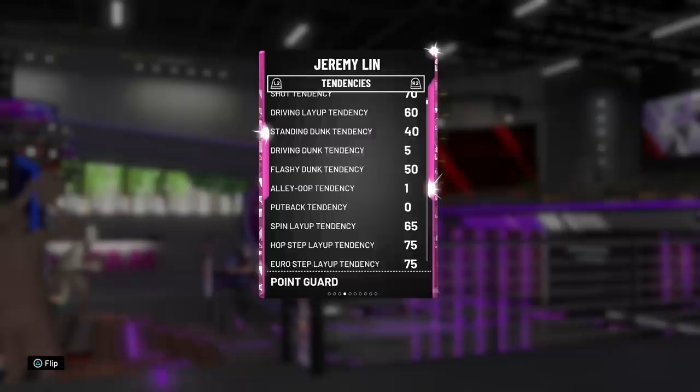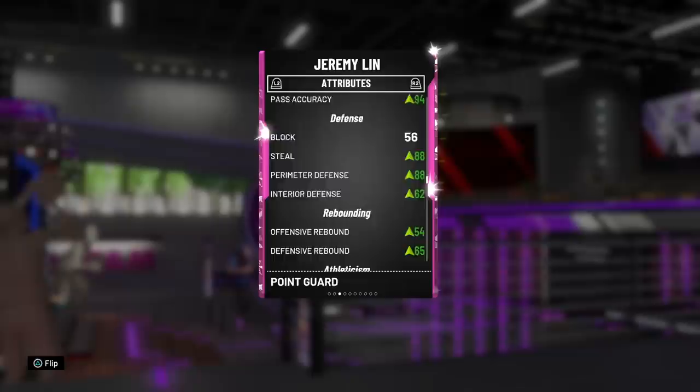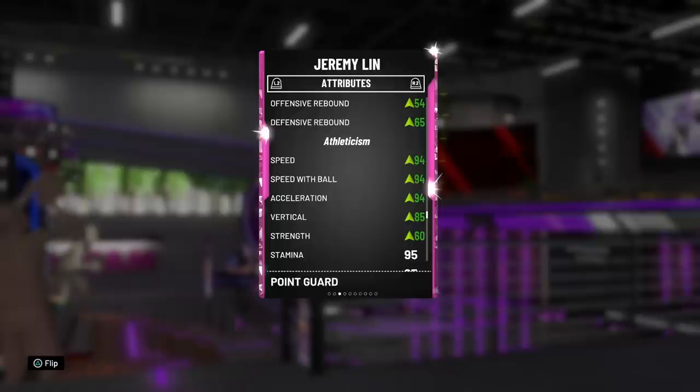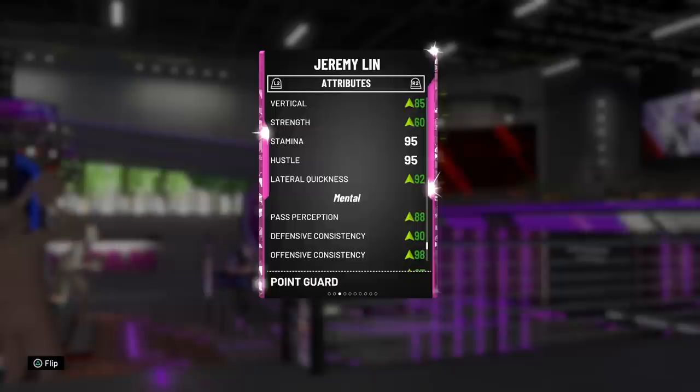He's even got an 85 driving dunk and his dunk package is actually crazy. What's wild is that he's only got a 5 driving dunk tendency, but I guarantee you if we get a fast break this man is gonna put it down. He's getting 92 ball handling with a very nice passing there. His defense is pretty elite — 88 steal and perimeter defense — and a 62 interior rebounding is nothing I'm too worried about. I like that he's got the 94 speed, because the diamond one only had like 89 and it was definitely noticeable.